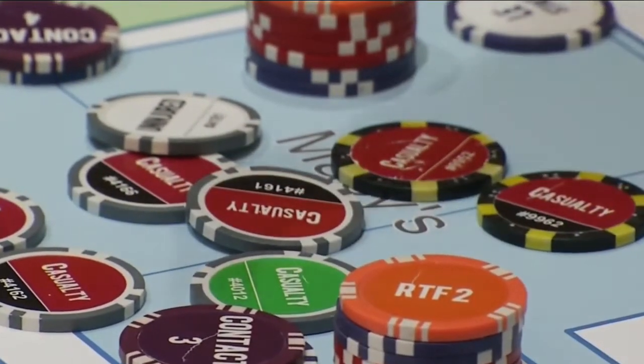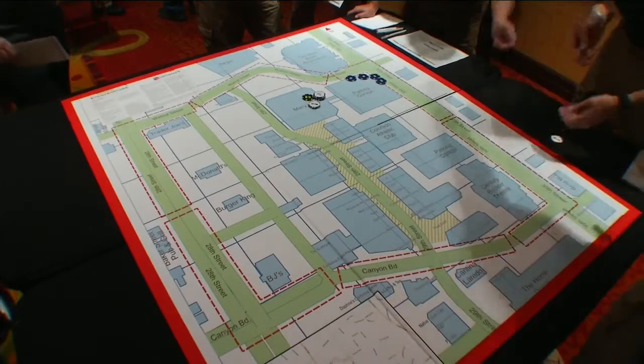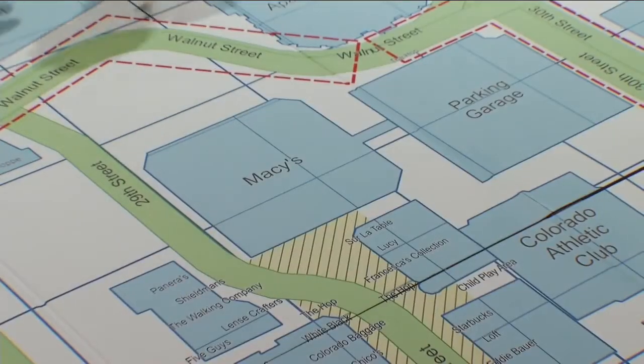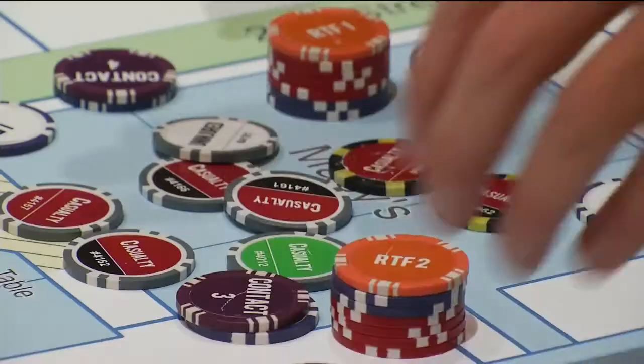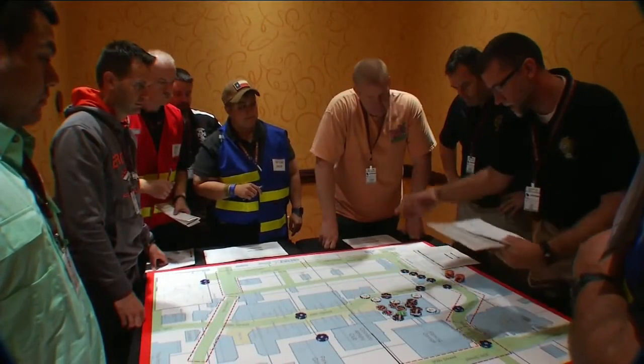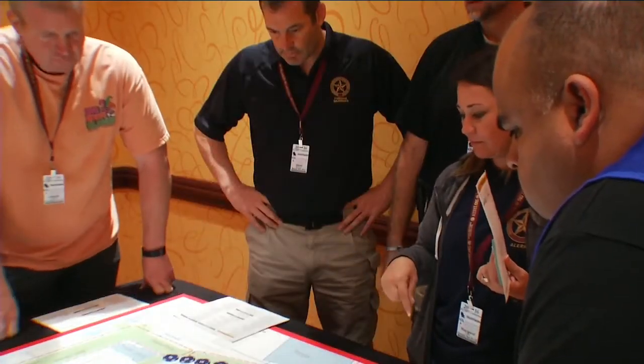All right, so we're going to go ahead and roll off. You have four officers — I am one bad guy, so you get four dice and I get one. All we have is a report of shots fired inside of the Macy's, and an unknown number of victims. The goal of the game is to get EMS into the scene of a mass shooting within 15 minutes to have a better chance to save more lives.